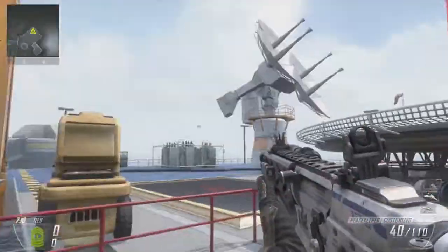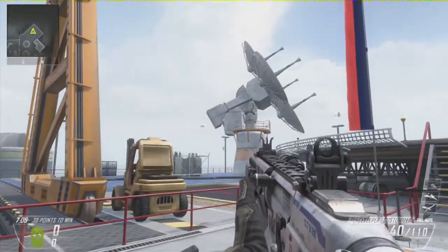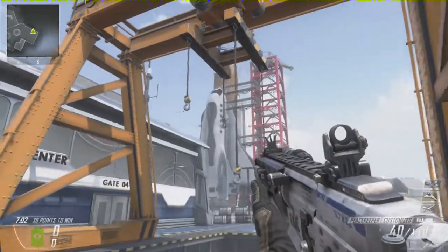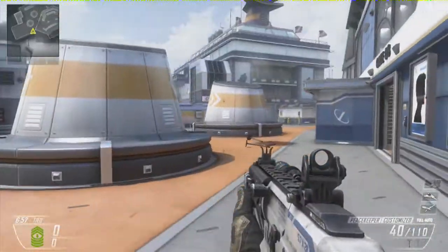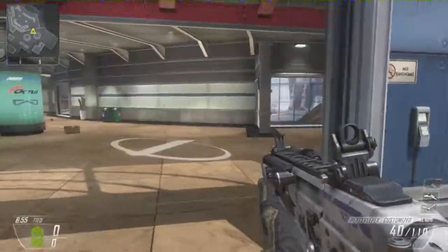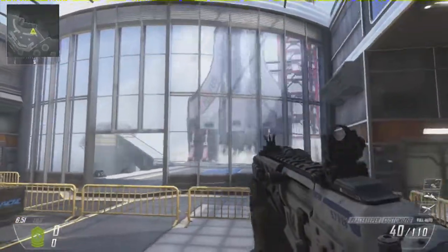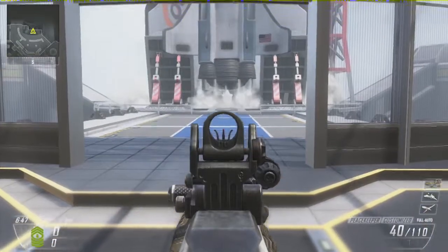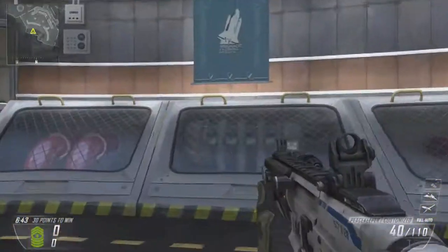This is the back of the map. Apparently the rocket takes off — there's a rocket that takes off. There it is. Apparently that takes off sometime during the map, but I don't know if it will do it because I'm in custom games, in a private match, so it might not work. They're going though, so it might do.